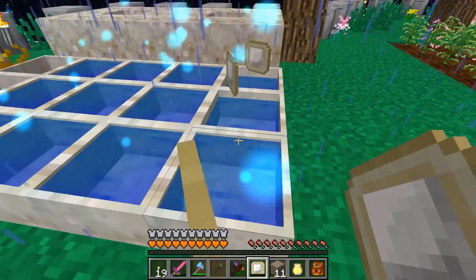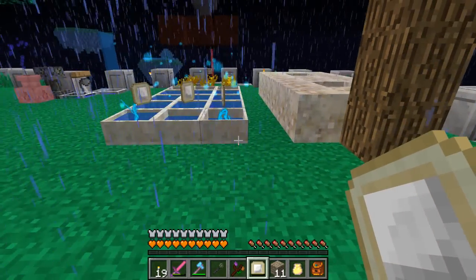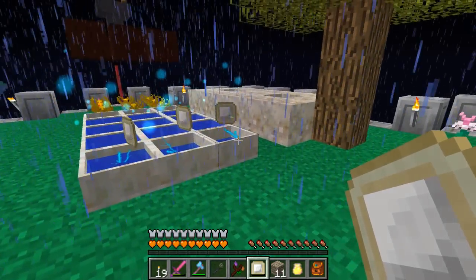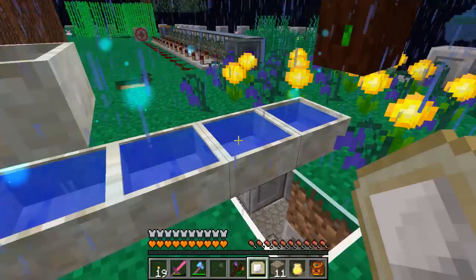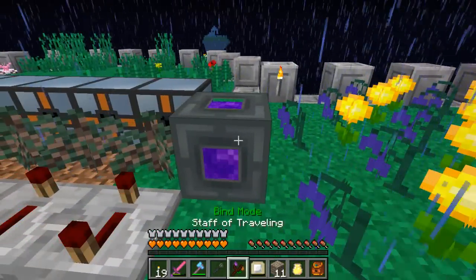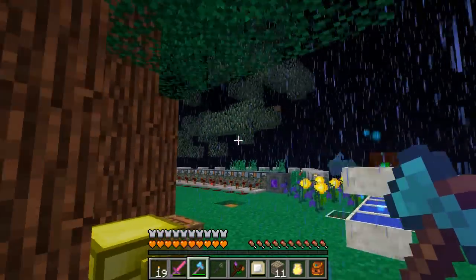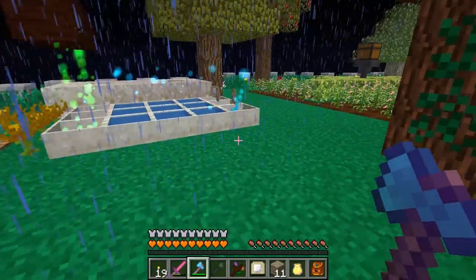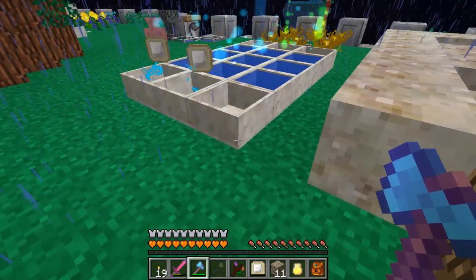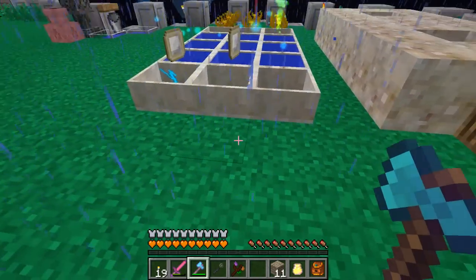It takes a while because I've got so much mana in these — they're completely full. Basically, that's how we pick mana up and move it around. I'm not sure how much these hold — if they'll hold a full pool's worth or not. One mana tablet looks like it equals one mana pool for the most part. So that's great — this is a way to pick this stuff up and move it around.